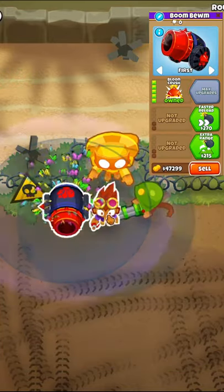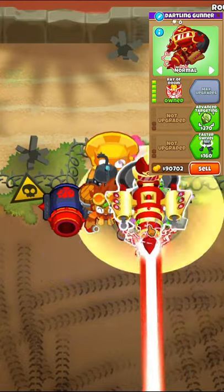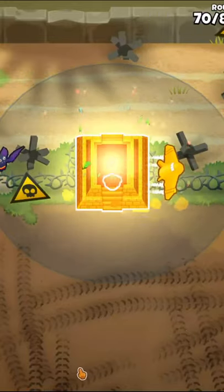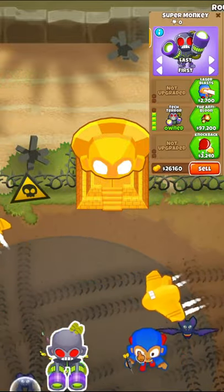To start, we will get a 3-0-0 Sun Avatar and sacrifice $50,000 worth of monkeys to it in three of the four types for the Sun Temple upgrade. These types being primary, military, magic, and support. For this example, I excluded support monkeys, but you can exclude whichever one you want.